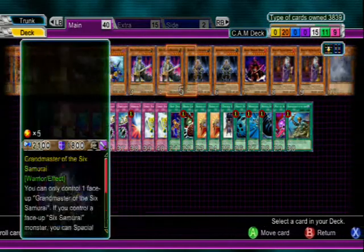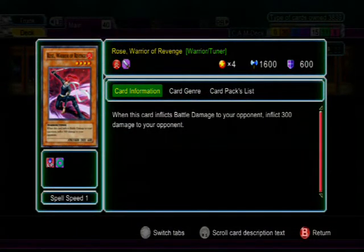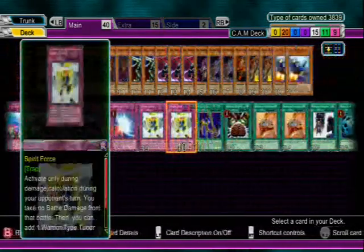Rose Warrior — not really the best of effects but she does bring up Colossal Fighter really quickly because she's a level four and you just need another level four monster. When this card inflicts battle damage to your opponent, it inflicts 300 damage as well. So she attacks a Marshmallon or attacks for whatever reason and they take that damage plus the 300 extra — since that is effect damage I believe Nightmare Room makes it an extra 300. Could be wrong but I believe that's how it works.